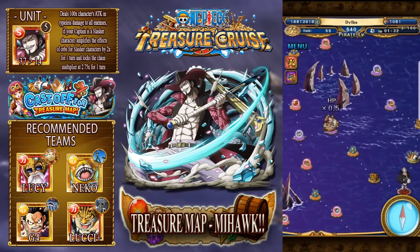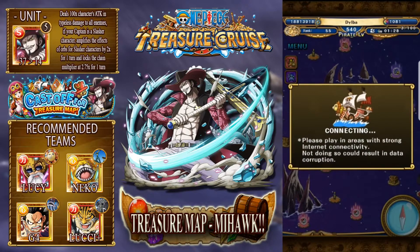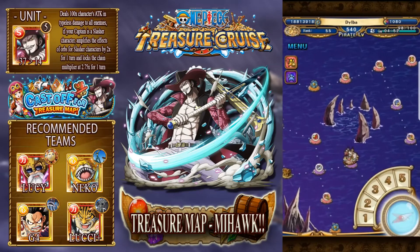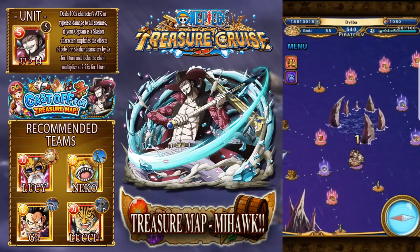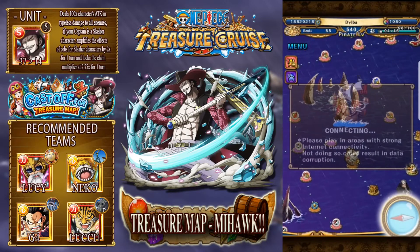We've got a debuff which is health down, which isn't bad because again we don't take many hits. As you can see, I run out of Stamina - because you only get 100 Stamina no matter what level you are - and I had to refill it. It's the same as normal: it refills your Stamina if you spend one gem. It doesn't refill your main Stamina though - I've seen that being asked a lot.